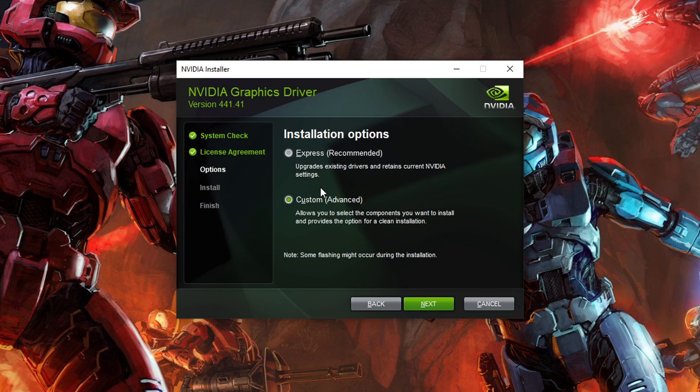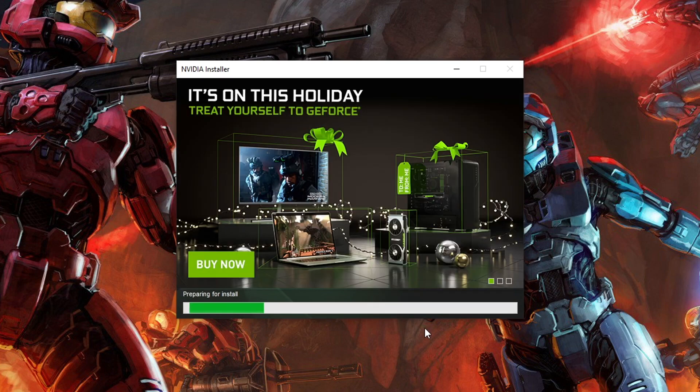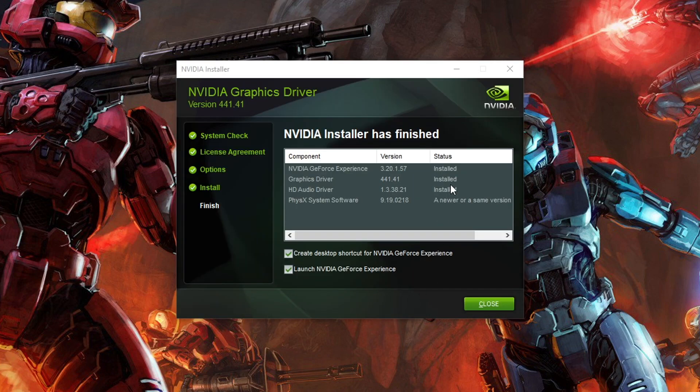Next, you'll get the option of express or custom install. I personally prefer a clean custom install over express, because express carries over some files from the previous version and retains current Nvidia settings, which can cause conflicts. Custom allows you to select the components you want to install and provides the option for a clean install — that's my favorite choice. So select custom and perform a clean install. Your monitor might turn off for half a second as the driver installs. Afterward, you'll see a confirmation screen showing what was installed: the new GeForce Experience, graphical drivers, and HD audio drivers.